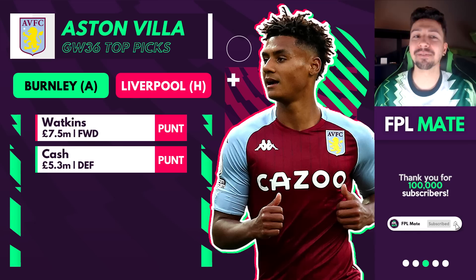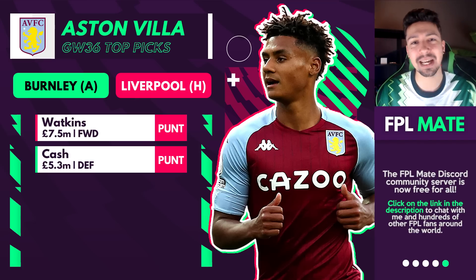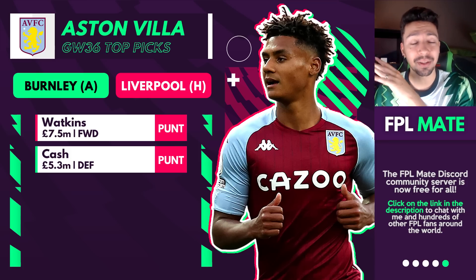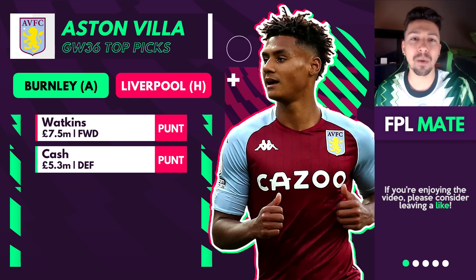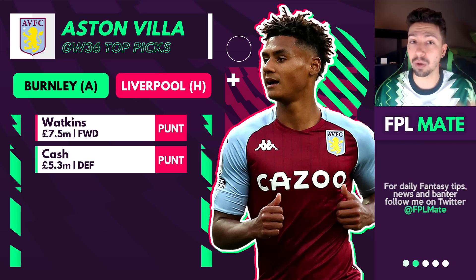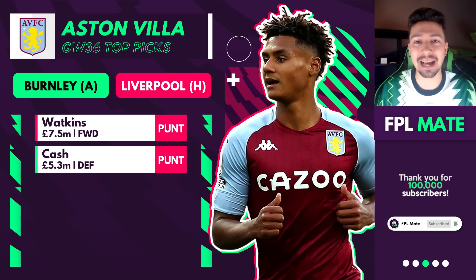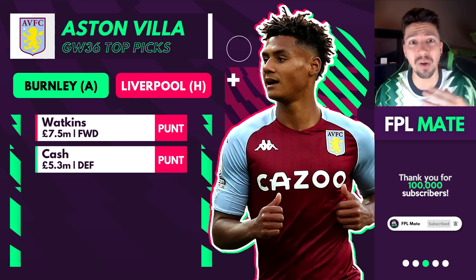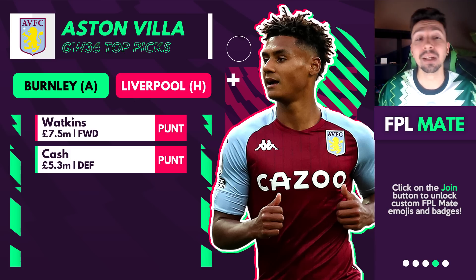Aston Villa have Burnley away and Liverpool at home. The Liverpool game is obviously tough, but Burnley away is not a bad fixture. Villa players are more of a don't-buy-don't-sell situation for me. Their best game week is actually next week — a much better double in GW37. But if I had to pick, I'd go for Watkins or Matty Cash. Coutinho I wouldn't be too keen on — he performs sporadically. Watkins got a goal last game week which is positive, and Matty Cash has been one of the better defenders in FPL overall.